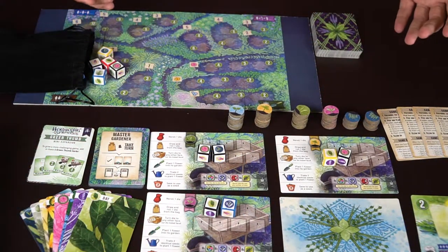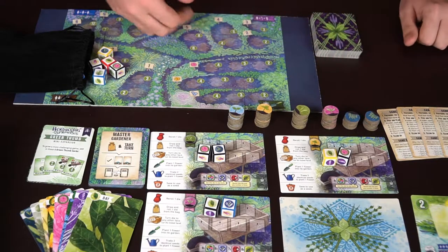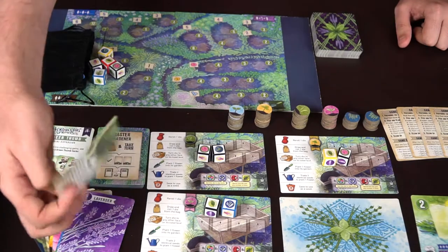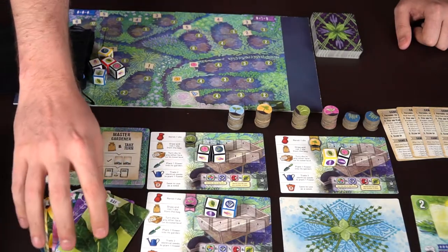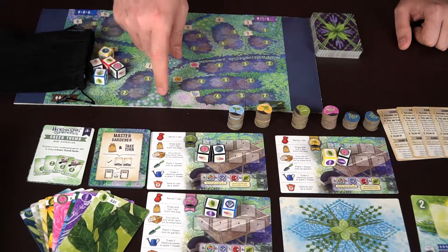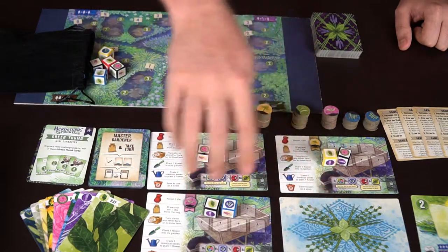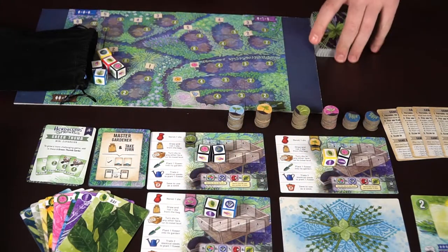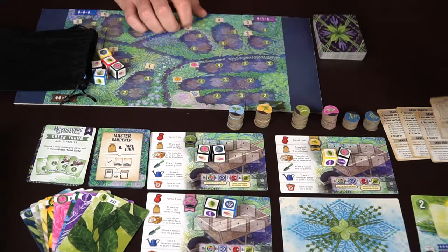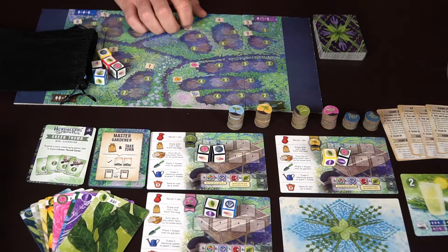Here we have Herbaceous Sprouts, and it comes with a bunch of different stuff. You've got informational cards about the different plant types you'll be gardening. There are single player cards for a one-player game, a green thumb expansion pack, player boards, dice and a die bag, garden cards used throughout the game, and player reference cards. And of course, lemonade — much like the original Herbaceous game.